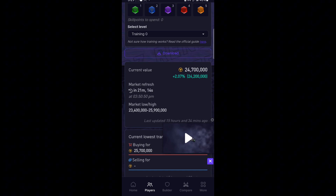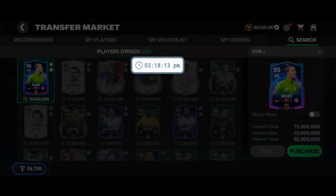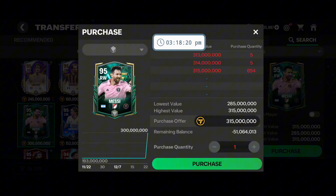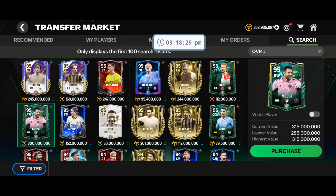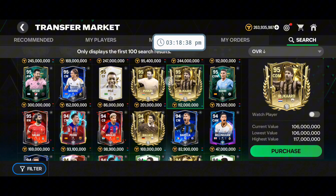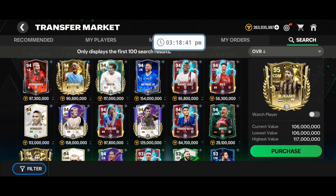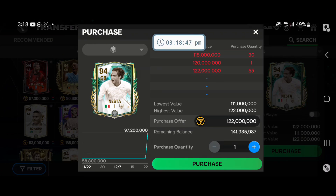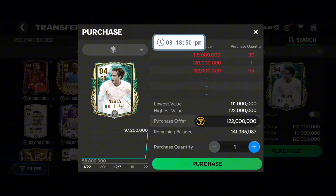Now let's talk about buying a player. If you go into the market and want to buy, for example Messi — but he's not currently available in packs, he will come tomorrow in the Winter Sale offers. You can get other players instead. For example, if you want to get the Nesta card and you place an order at 122 million, you will not get him — your order needs to be in the top 10.